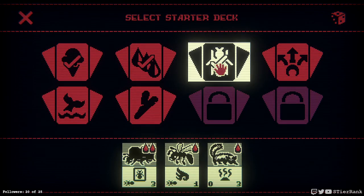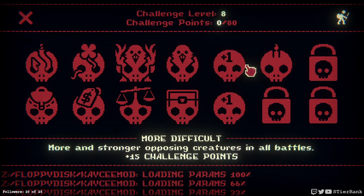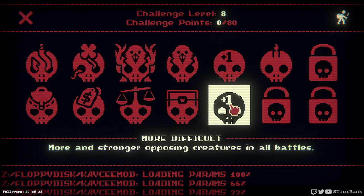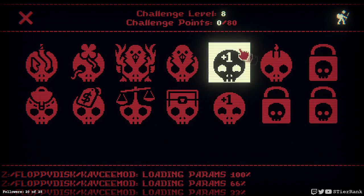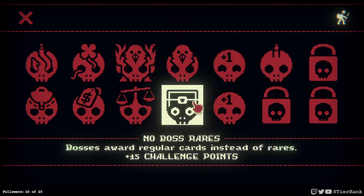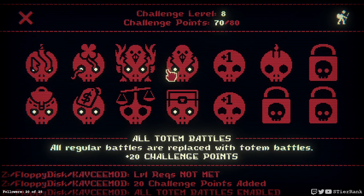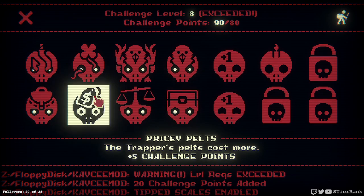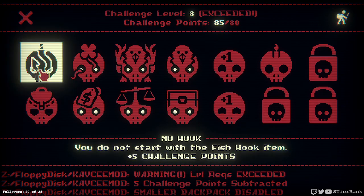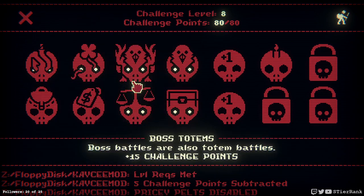I'm going to go with an insect deck again. I need to hit 80 points, so let's see what would be the best way to do that. Single candle is so hard — I'm afraid to go that route because bad things happen from time to time. Let's see how much we get with these things on. It puts us at 70, and we could do tip scales, which would allow us to remove 10 points worth of stuff. I want to say backpack and maybe pricey pelts would be the way to go so we at least have a chance at getting something good.